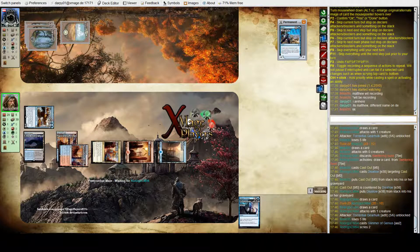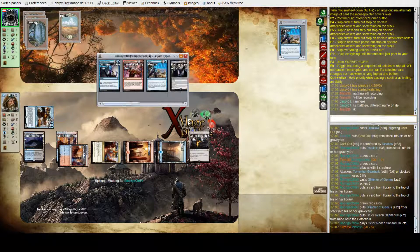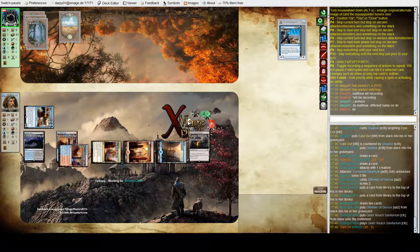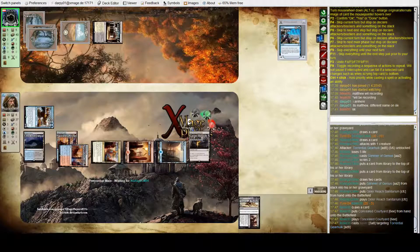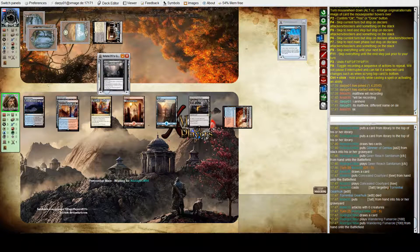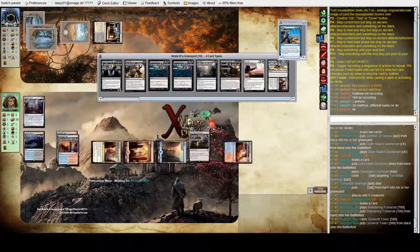Interesting — a main-phase Glimmer. Rodrigo is possibly looking for a Negate just to shore out this match. We haven't seen many removal spells from Rodrigo, so you'd imagine he has them in his hand — just the one Harnessed Lightning so far. Felix is down to five. Rodrigo does have Disallow mana available. Here's an answer — we'll see if the counterspell is there. It's not. Felix survives with the Never Return; the aftermath is exiled, which just exiles a target card from a graveyard.